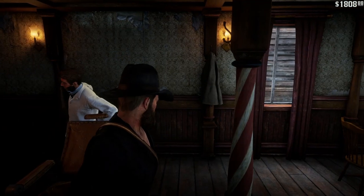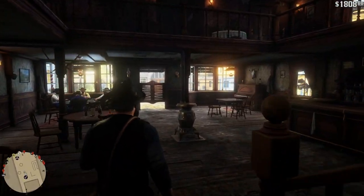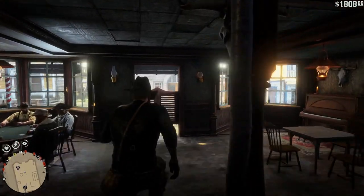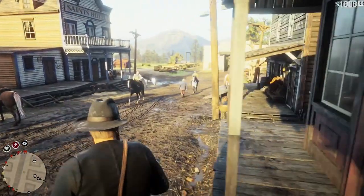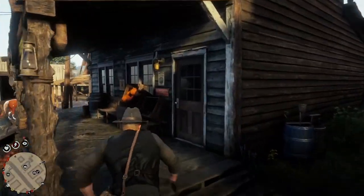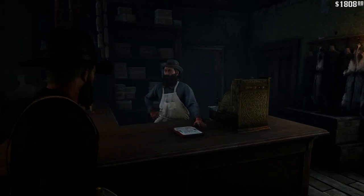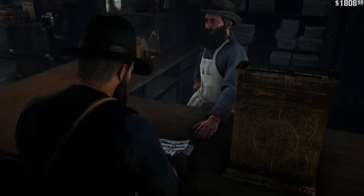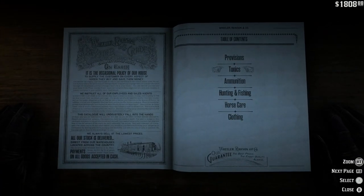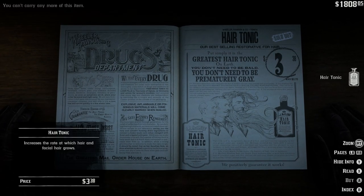What you want to do now — this is where the actual video starts — you want to go to a general store. It can be any general store in any town, as long as it has hair tonics. You want to go into any general store on the map, browse the catalogue, and then you want to pick tonics. Hair tonics should be on the first page. You want to go ahead and buy three of these.